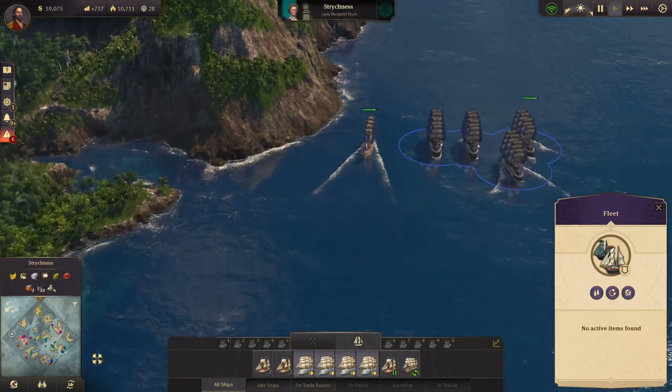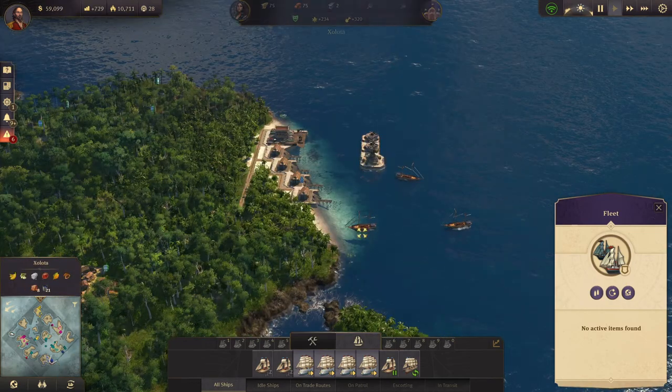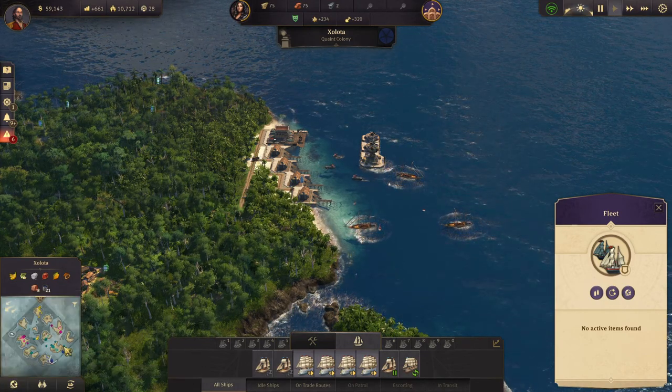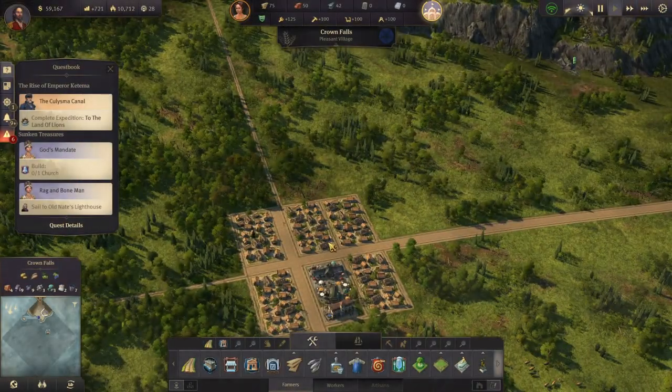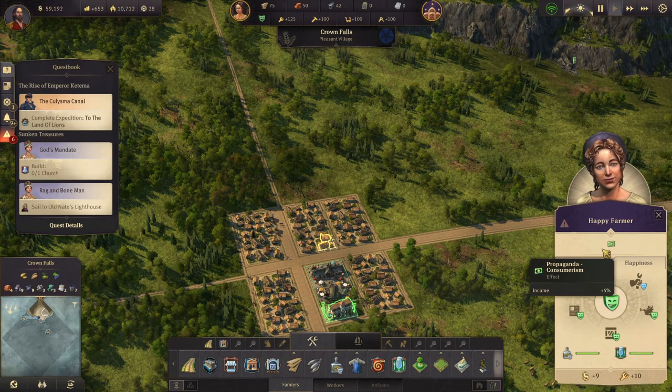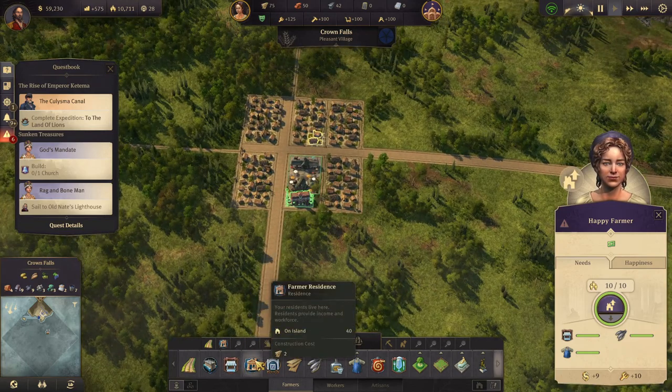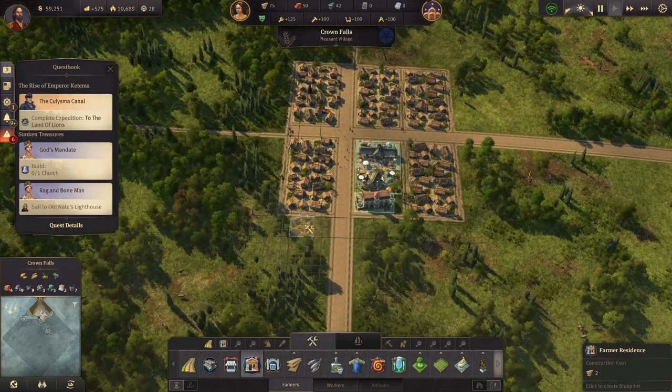I think this is enough - we got our rum ship out of here. All right, so how are we looking in Cape Trelawney? Let's build some more farmer residences.